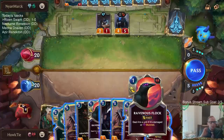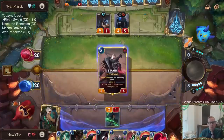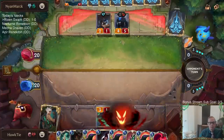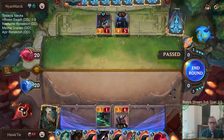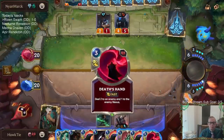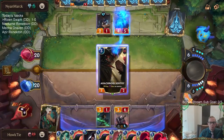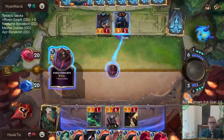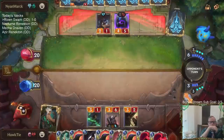So I could go Stun, Deathsand and Flock — nah, I'm just going to play Swain. I've drawn a lot of Deathsand and Ravenous Flocks.